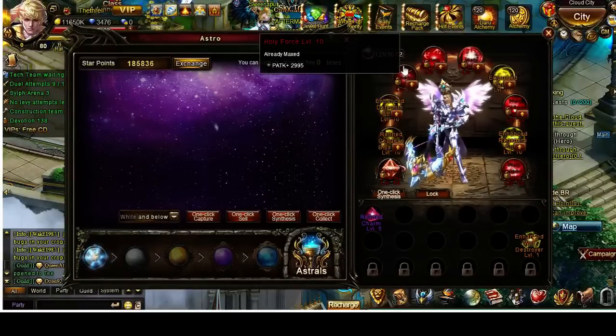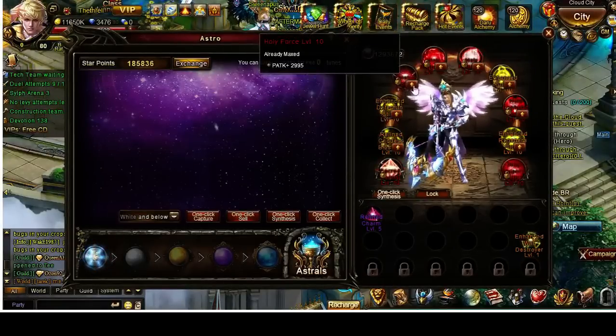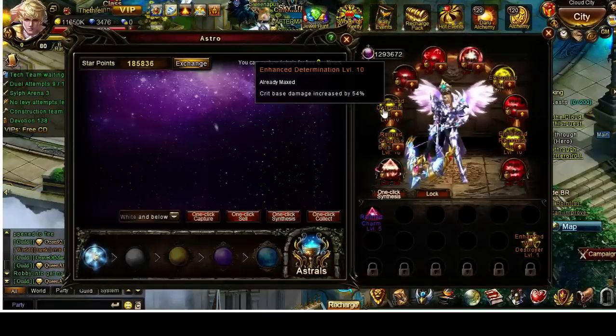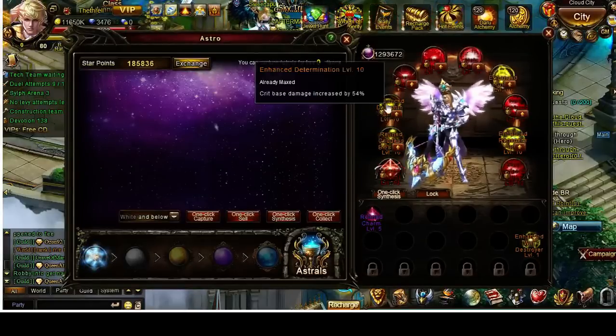The orange astrals — and I don't mean the orange versions of the stat astrals, but these orange percentage astrals — anything that gives you something by a percent will not give you a BR boost and will not boost any stats. However, what they do is really, really important.